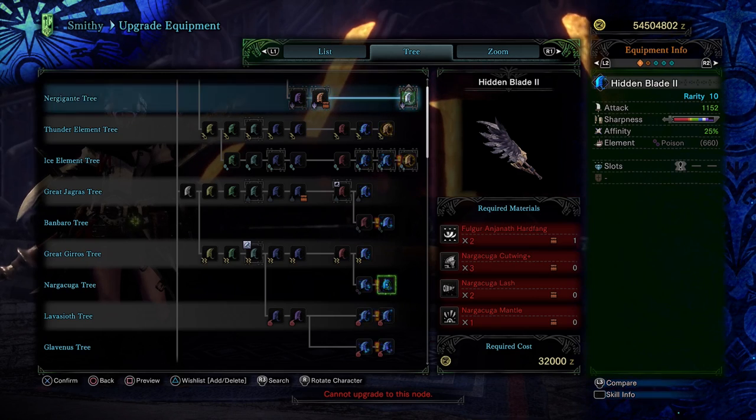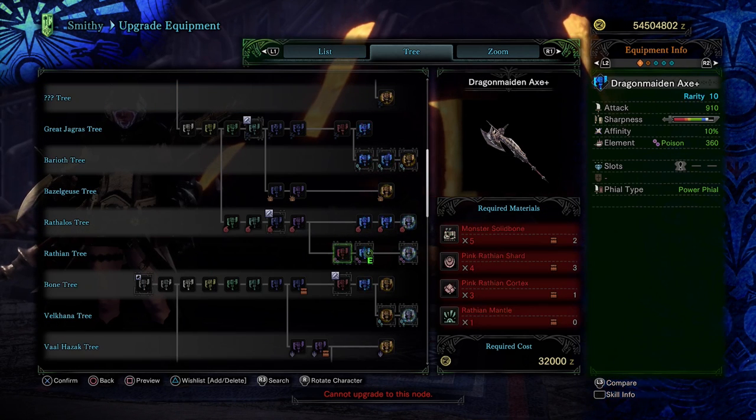Our final mid-game option, and in our opinion probably your best option, is going to be the Pink Rathian Tree. With 260 base True Raw, 10% affinity, natural white sharpness, quite a bit of poison damage, and a slot, this is a really good looking weapon. It has around the same raw damage as the Great Jagras weapon, while also having poison — so you'll be getting a lot of poison damage during the story. The Rarity 10 version is what you'll most likely be using, and you can get it as soon as Master Rank 3-star quests. You will need a Rathian Mantle, which requires farming investigations or using a Celestial Ticket.